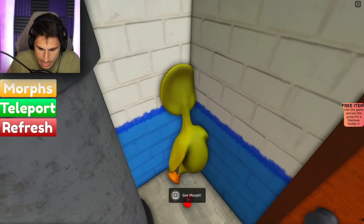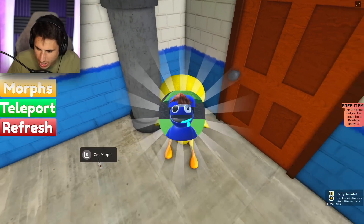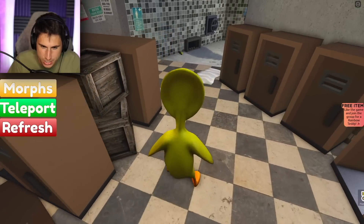What is that? Get morph. Is that like the YouTube Friends? How do I get it? There we go. I got a — What is that? Tussie Friends? Oh, that's like a YouTuber, I believe.